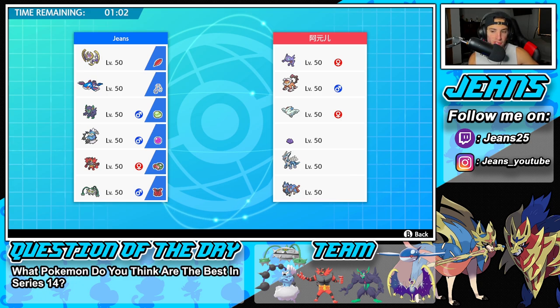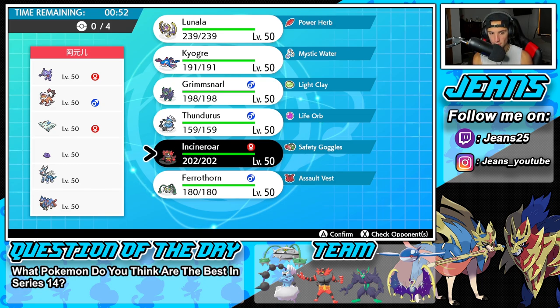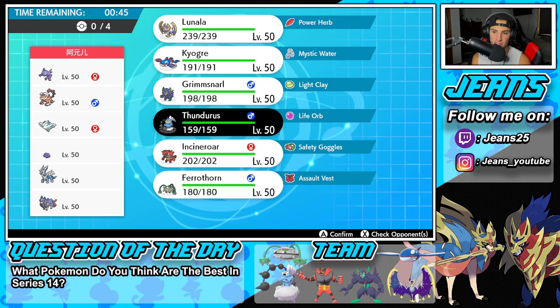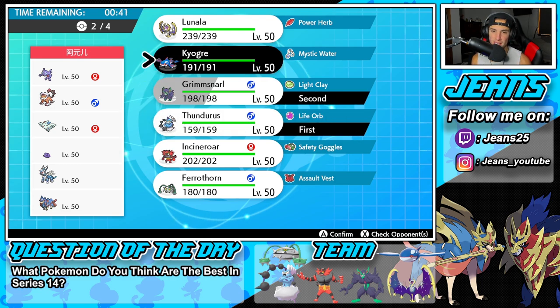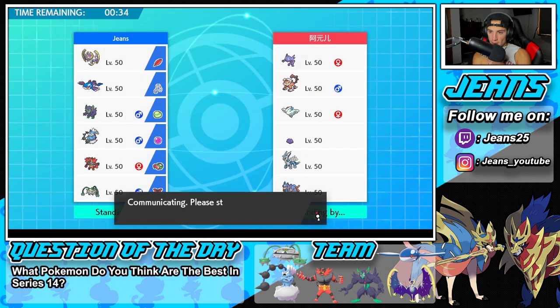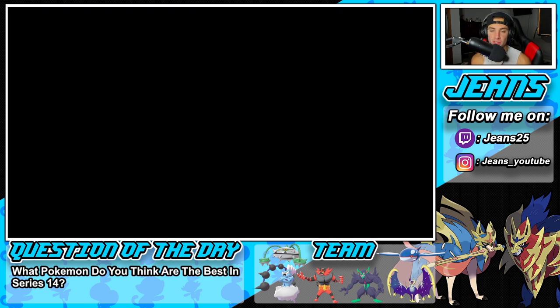How should I go into this one? Ditto is kind of scaring me, but I feel like Ditto's kind of there just to counter up on Zacians. I think I'm going to lead Incineroar — or actually, maybe bring Incineroar in the back end because he could definitely lead Sableye. So I might lead Thundurus alongside Grimmsnarl, bring Kyogre in the back end, and last but not least go into Incineroar. We'll leave Lunala and Ferrothorn out of this battle.